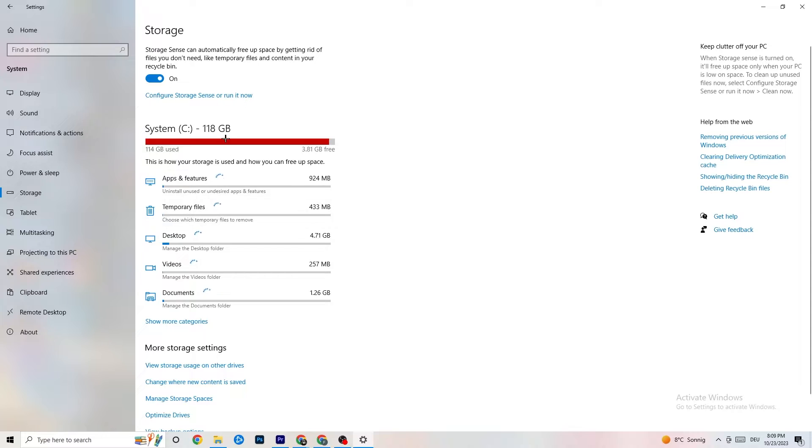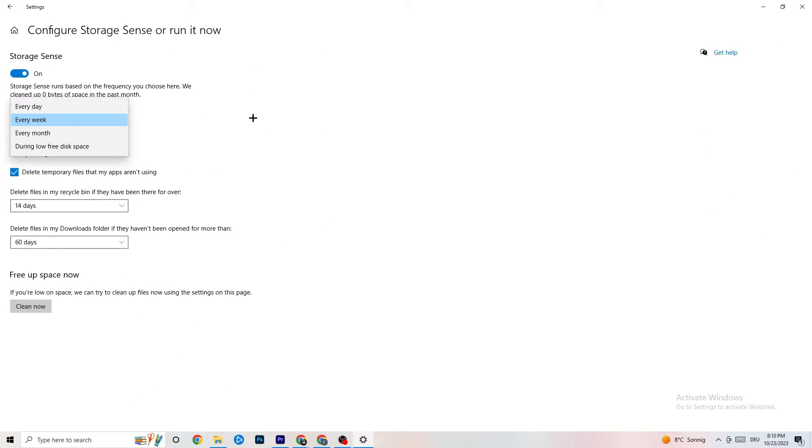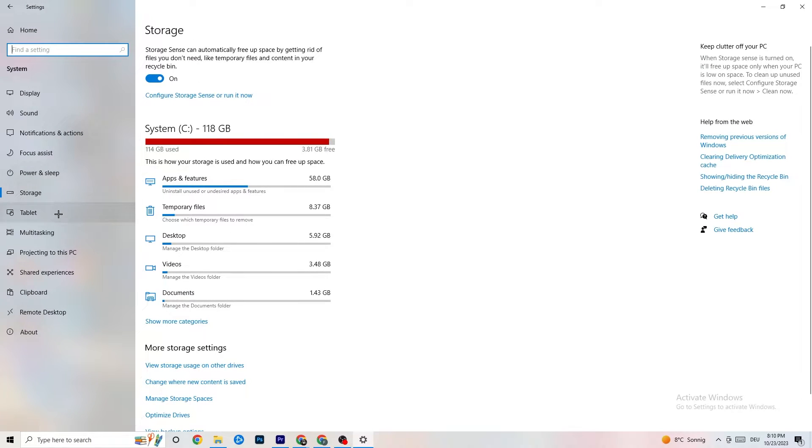Go to 'Storage,' then click 'Configure Storage Sense' and 'Run it now.' Click 'Clean Now' — it will clean every temporary or trash file on your PC. Then go back to the main Settings page.